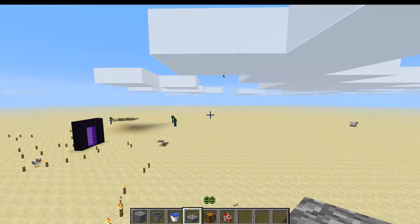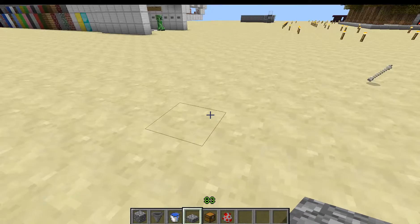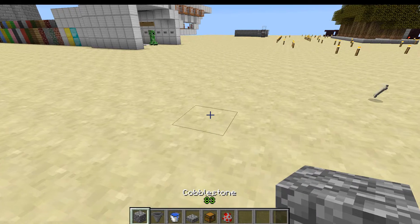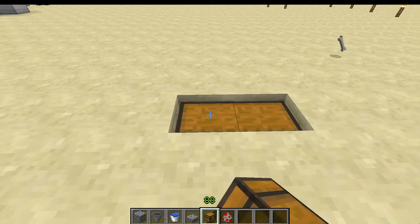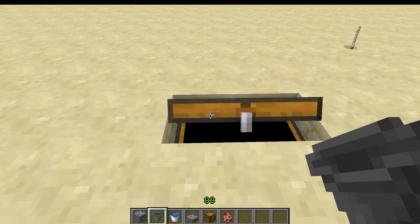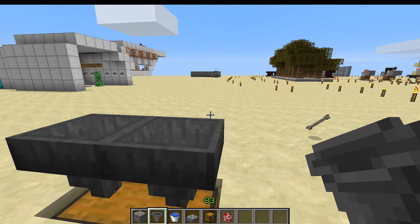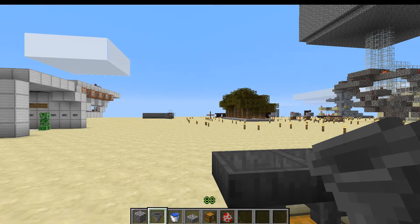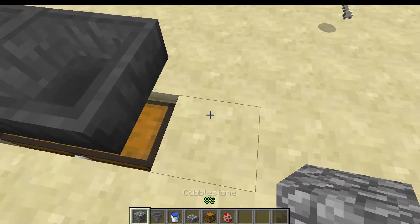Okay, so to get into building it, what we need to do is basically first of all just find out where you're going to put your chest. I'm going to put mine there. And you want to shift-click some hoppers onto it. You can actually make this as wide as you want, like this chicken thing, but that's pretty much the same with all my other creations.